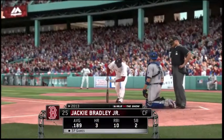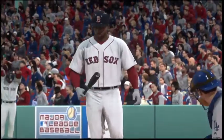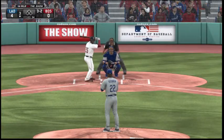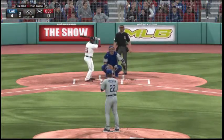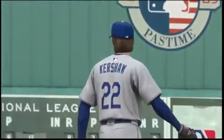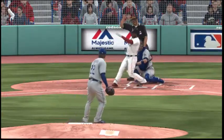Jackie Bradley Jr. stands in to lead things off against a guy who's definitely in a groove out there. He struck out the side his last time through, and they've got to do something to get him off that roll. He fights one off — fouled away. Swing and a miss — five straight strikeouts now, and there's one gone. He's feeling it out there. That's five straight batters who've struck out now. His defenders can come into the dugout and take a break, because they're not even needed out there.